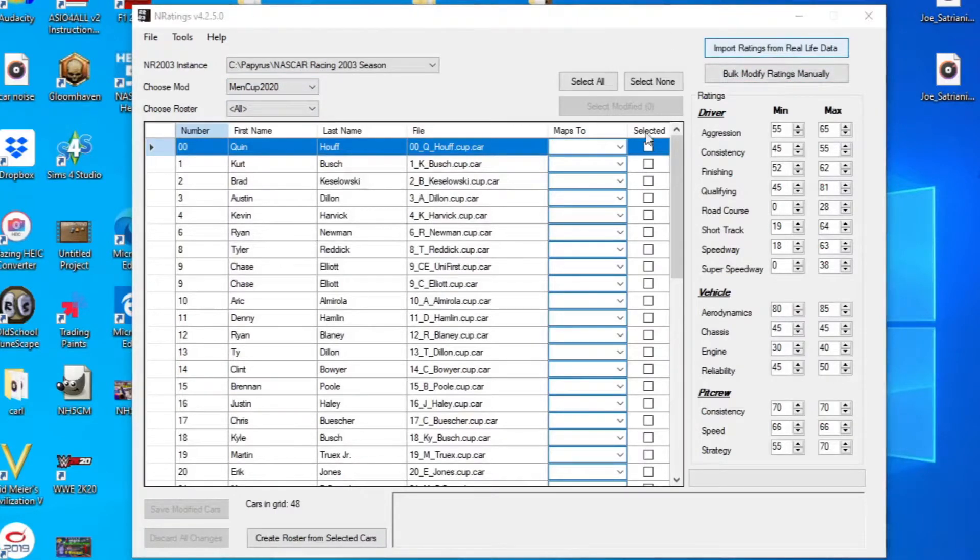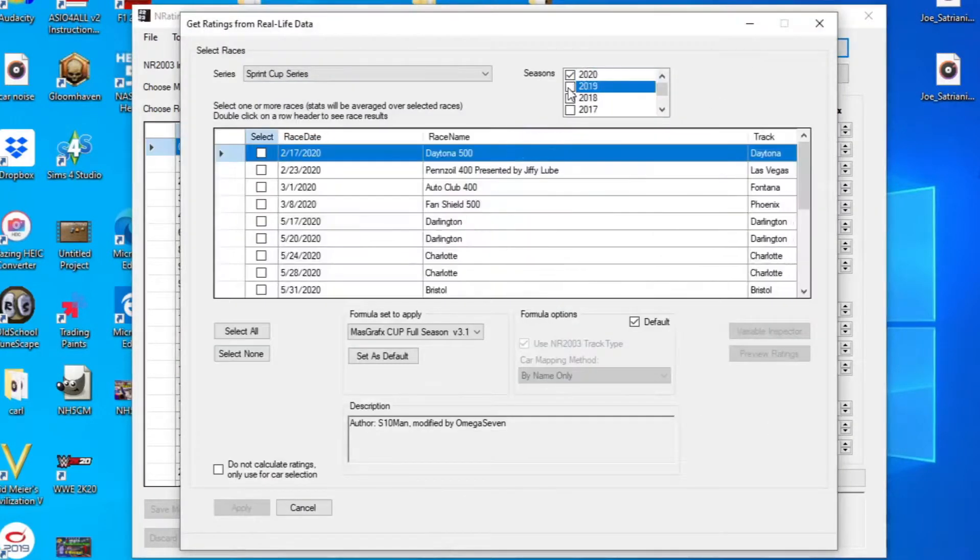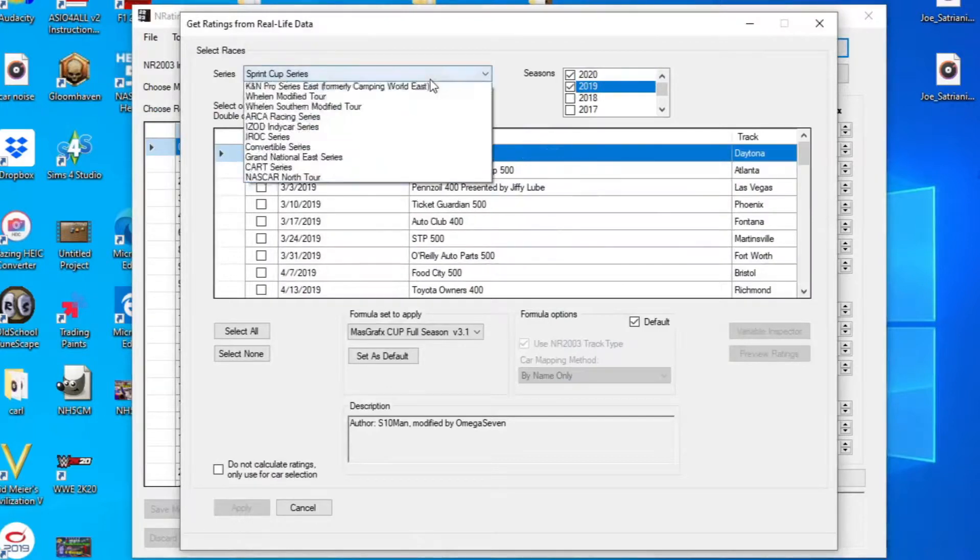Import real life data. Pick the last two seasons because the 2020 season's not done. And we did have this package in 2019, so I'm going to pick those two seasons. I'm going to apply. Make sure you have Mass Graphics Cup full season right here.